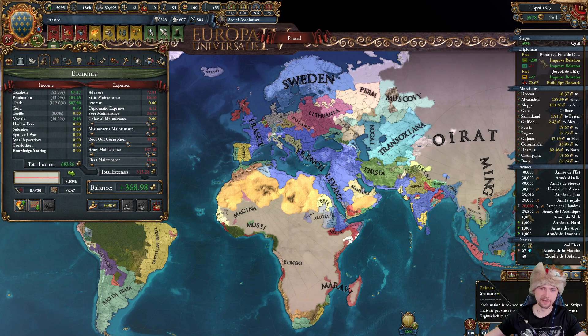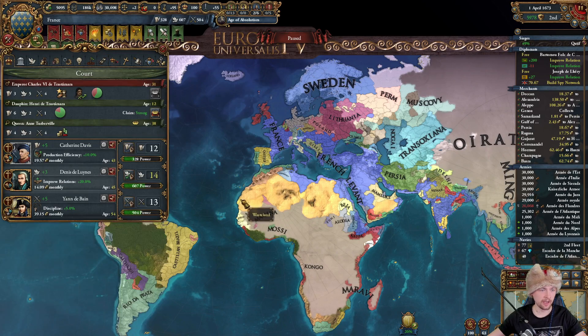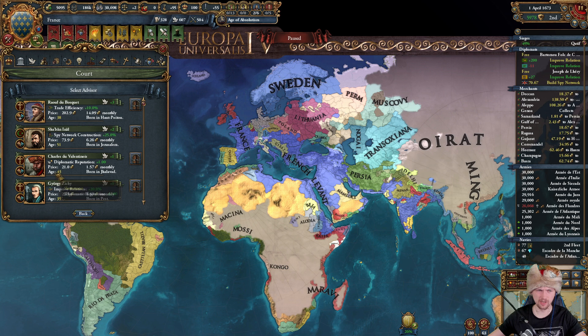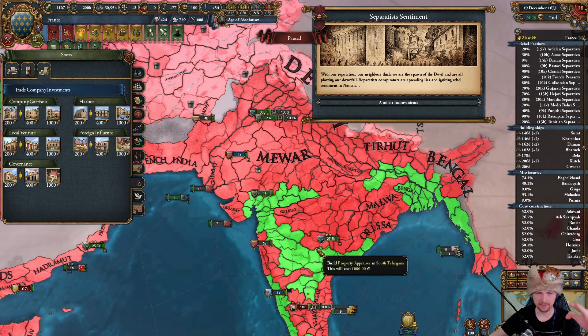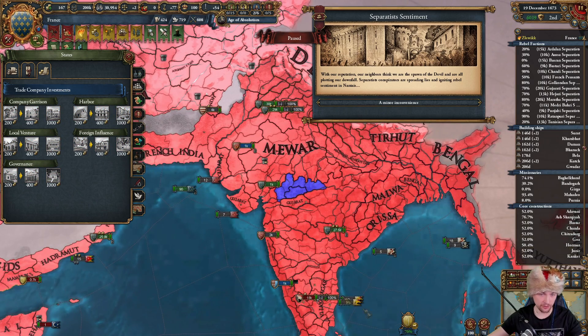I don't want to waste diplo points right now. I'm going to swap the trade advisor for diplomatic reputation, because it's slowly time to start annexing my vassals - probably Persia and Lithuania, both at once. Those are huge vassals. The next step in my trade company buildings is to get trade steering buildings, which could add up to a hundred more ducats at this point.